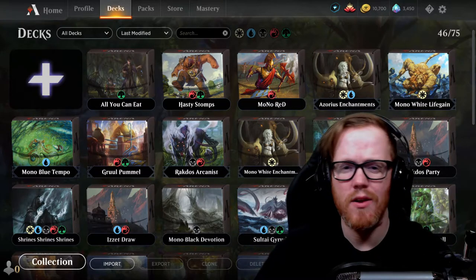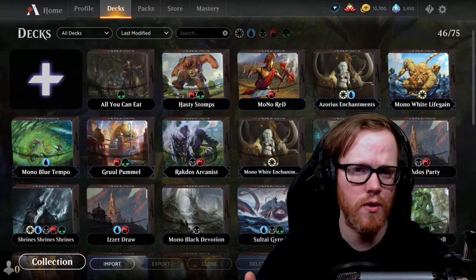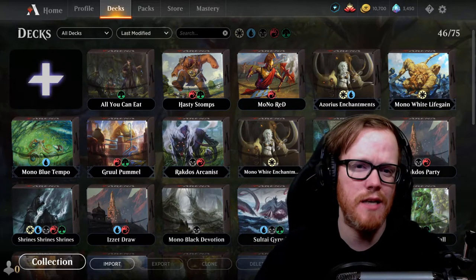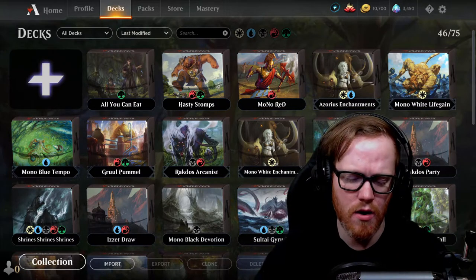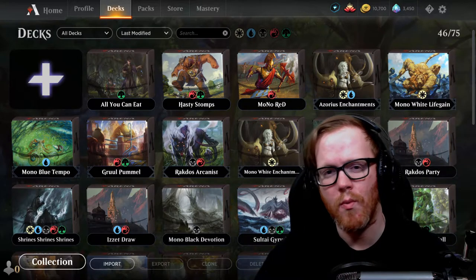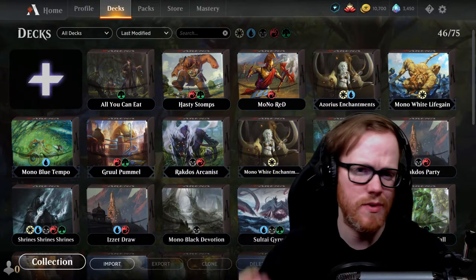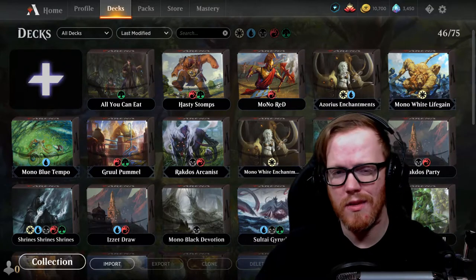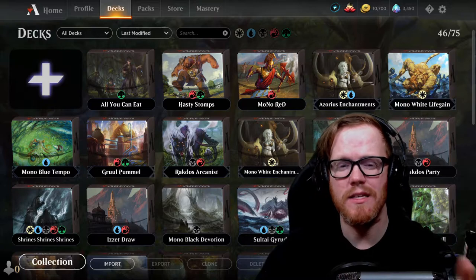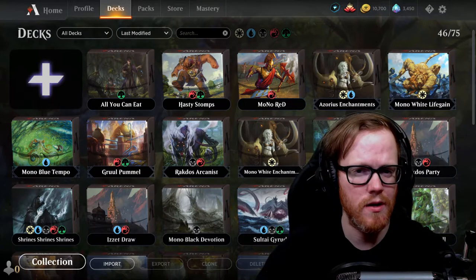It can vary depending on the deck you're playing — why you should mulligan, how you should mulligan, what to look for, and whether a hand is good or bad depending on your matchup. It's definitely hard to go on a deck-by-deck basis, but I'll do my best to show you some examples with a couple of different deck types to give you a general idea of what to look for.